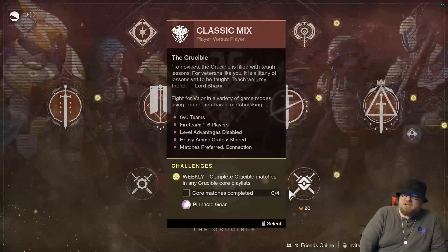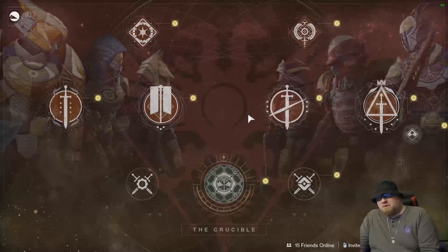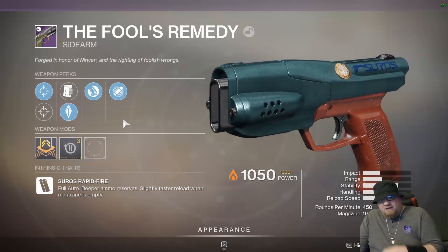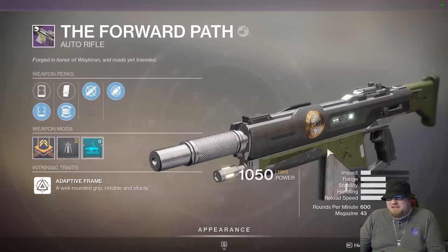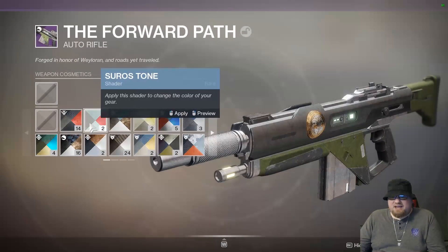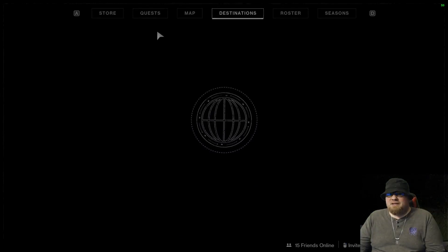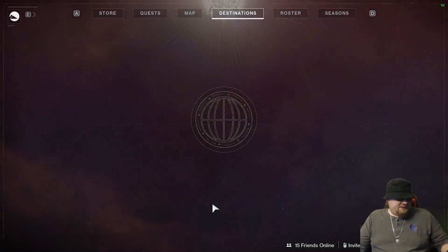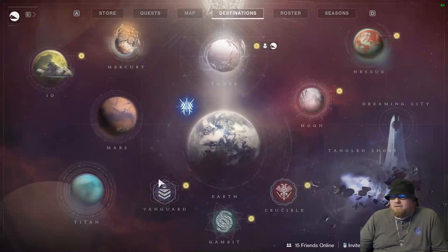This week marks the return of the Iron Banner with a brand new ritual weapon quest that you can grab from Lord Saladin. It's actually pretty easy — I already did it on my Titan. 25 sidearm kills and 25 auto rifle kills will get you the Fool's Remedy sidearm and the Forward Path auto rifle, which is a 600 RPM auto rifle. You'll also snag the Iron Vendetta shader. Lord Saladin has four character-specific bounties that each drop pinnacle drops, so make sure you do all four.